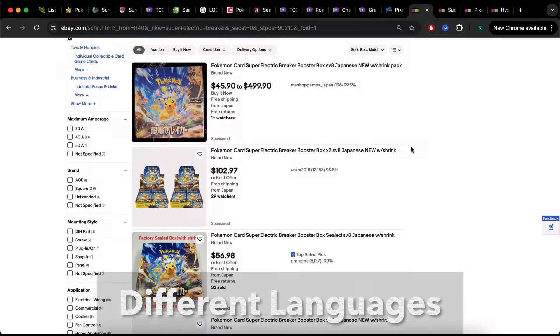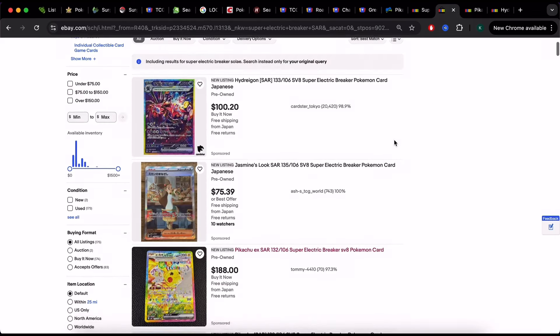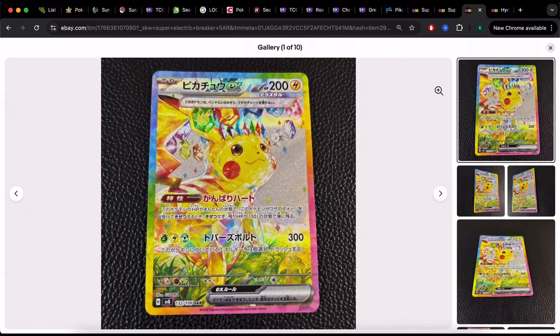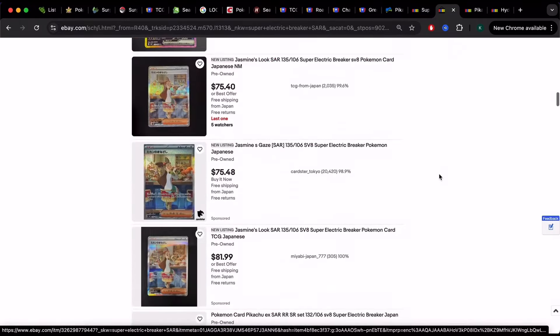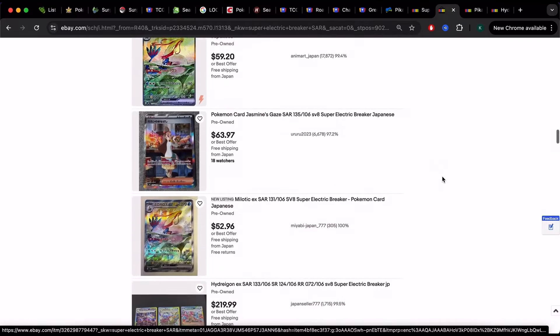A tip that could save money: consider collecting cards in other languages. Japanese cards are very affordable — a brand new booster box goes for about $55 or less. They get their sets before we do, so you get an idea of what singles will look like, and they tend to be cheaper than their English counterparts. English prices have gotten a little out of control. If you're just collecting for the artwork, Japanese cards are a great budget alternative and easier for new beginners since the sets are smaller. Hopefully this video helped — thanks for watching!